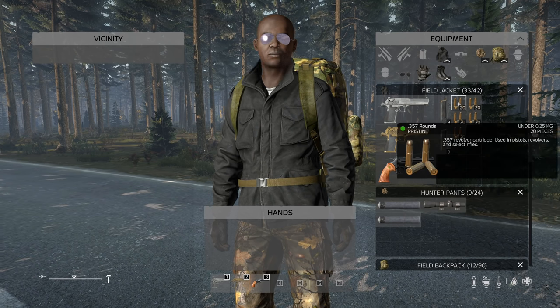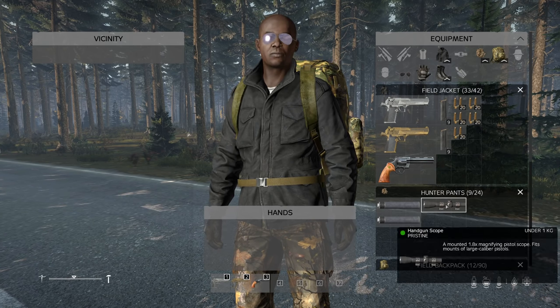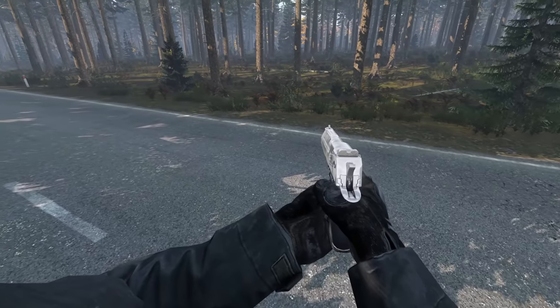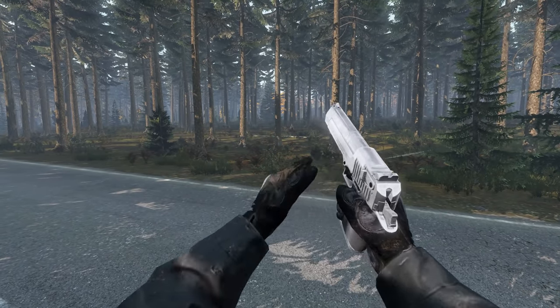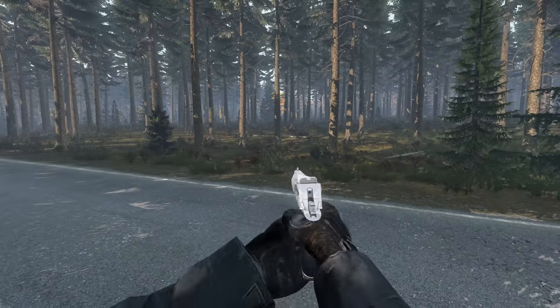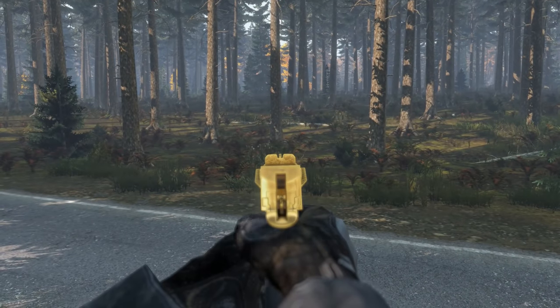The Desert Eagle comes in two color variants: the silver standard and the more rare golden version. These can be found in your rural civilian houses — this is where I found mine on the live experimental servers. Of course I went into the community offline tools to spawn them in to do some more tests, shoot some dummy players and infected, and check out the attachments.